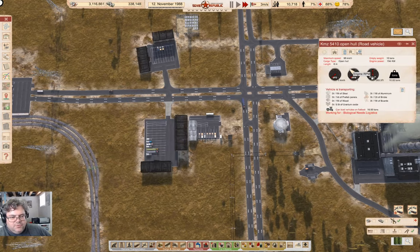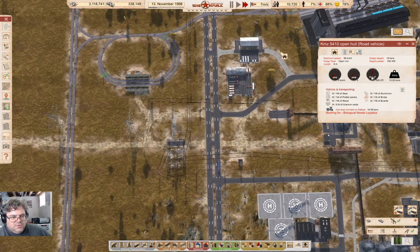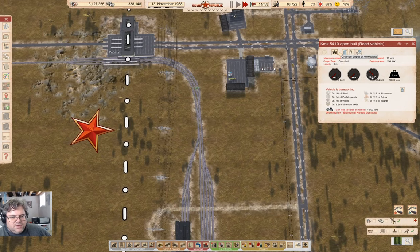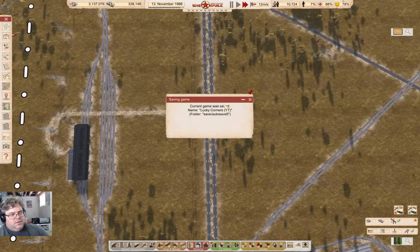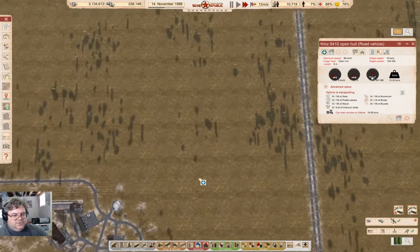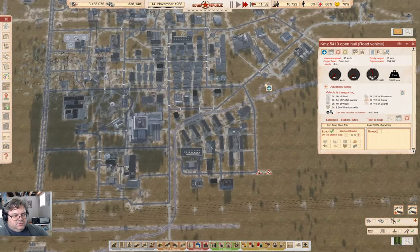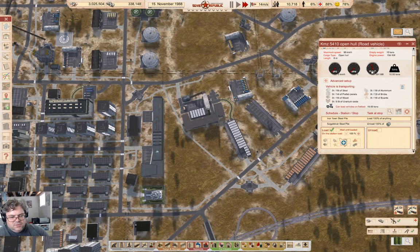This is going to be the Iron Town steel pile. That is building up a collection now. I can grab this truck and relocate it here, and I can grab that one and relocate it down here. As I've already got the trucks, I might as well use them. So this truck is going to get a line that goes from here to here — that's going to be steel.